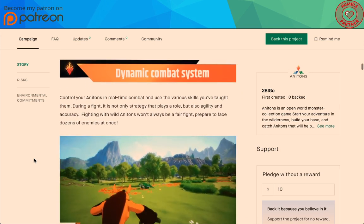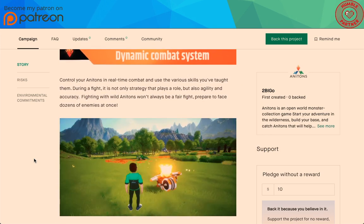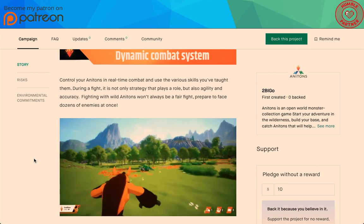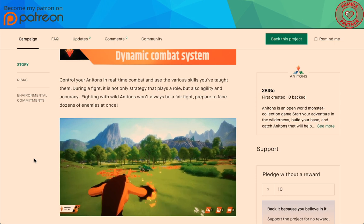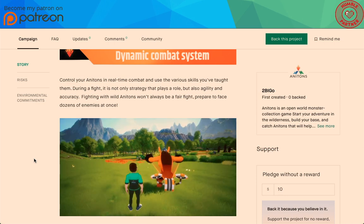Dynamic combat system: control your Anatons in real-time world combat and use various skills you've taught them during a fight. It's not only strategy that plays a role, but also agility and accuracy. Fighting with wild Anatons won't always be a fair fight — prepare to face dozens of enemies at once.